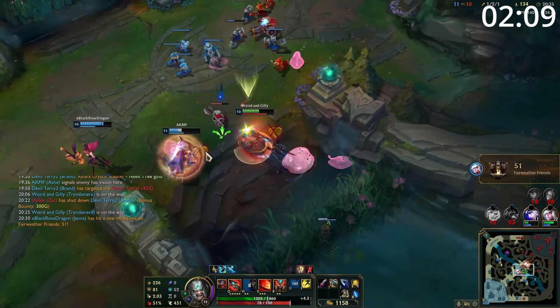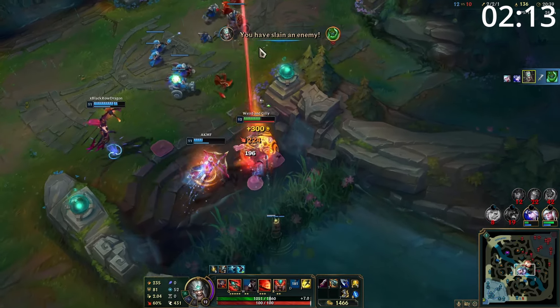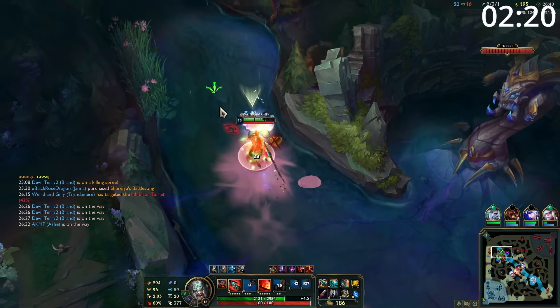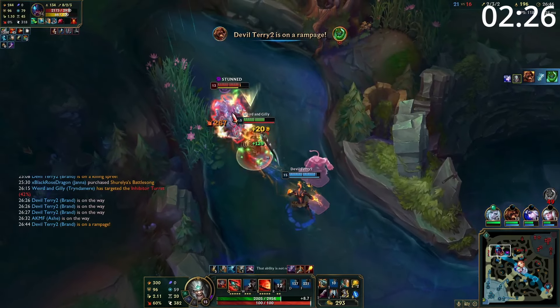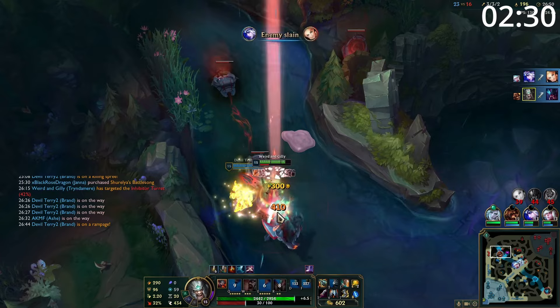Entering the mid game, Tryndamere wants to be split pushing hard. He is incredibly strong in a 1v1 scenario and can beat most champions in the game. Take your tower as soon as possible and keep split pushing to apply pressure — this will force your opponent into a bad position. If they ignore you, you simply take their base. If they send just one person, Tryndamere can easily dive towers with his ultimate, killing them. If they send multiple people, your team can get a massive amount of pressure elsewhere while you simply run away.